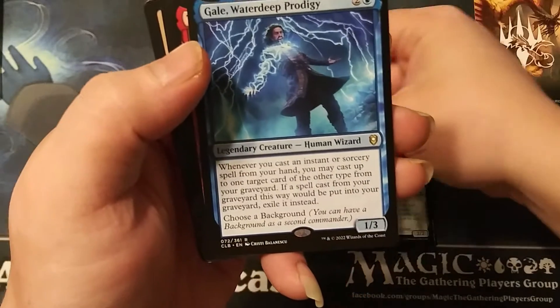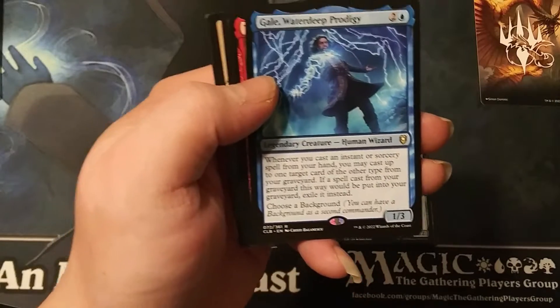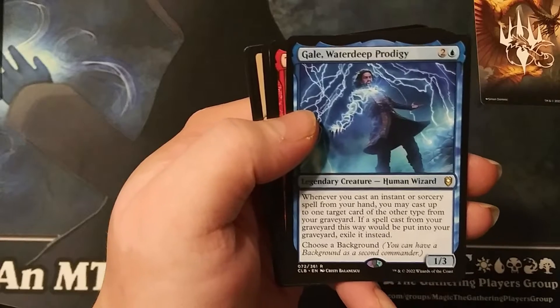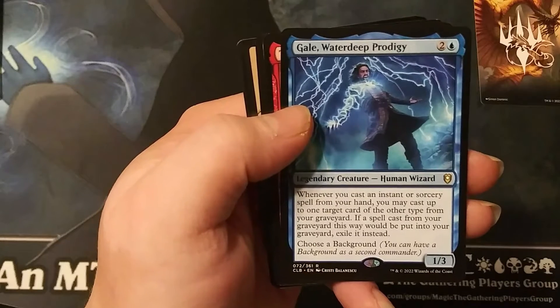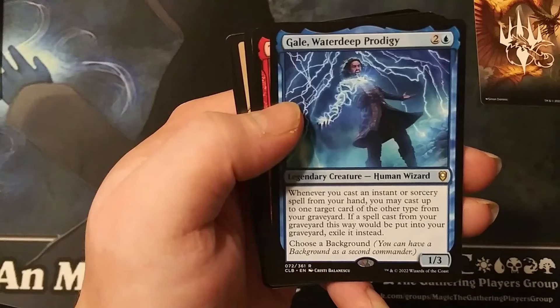Inspired Tinkering — four generic one red. Exile the top three cards of your library until your next turn; you may play those cards and create three Treasure tokens. That's nice. Next rare — two generic one blue one: whenever you cast an instant or sorcery spell from your hand, you may cast up to one target card of the other type from your graveyard.